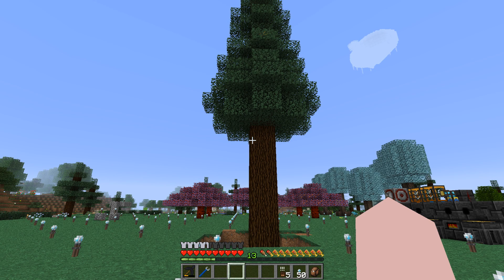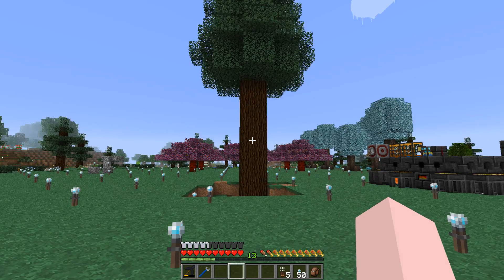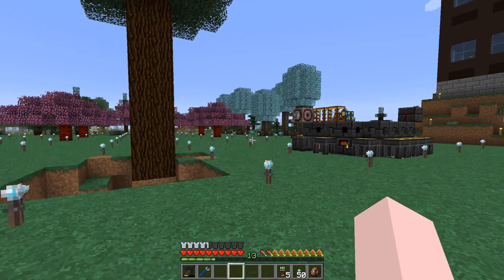Hi, my name is Willix and this is episode 3 of Direwolf20 1.12. Today we're going to make some power. I'm going to use that tree you see there and we're going to get over 1,000 RF per tick out of just the sap from that one tree. No other fuel involved. So let's get started.